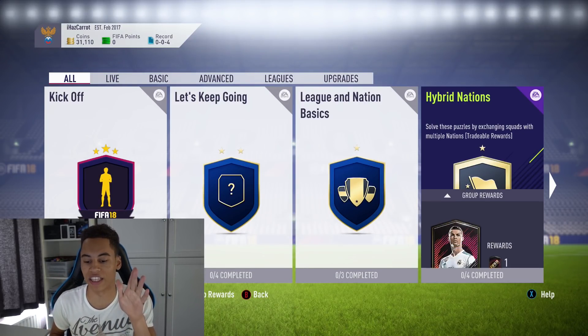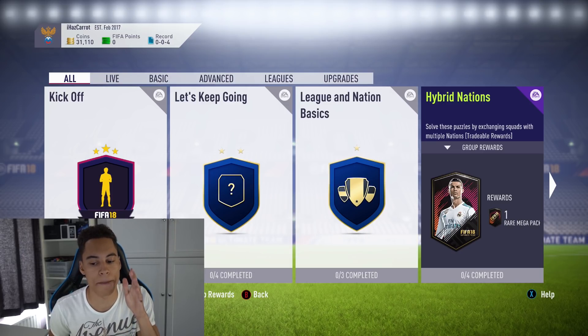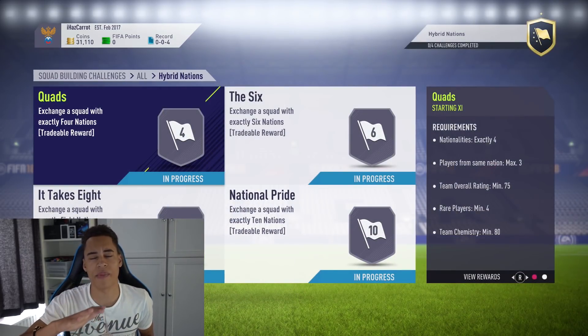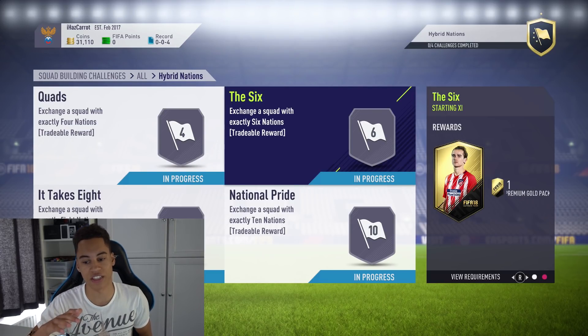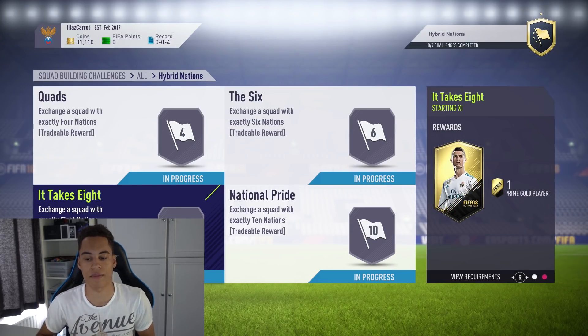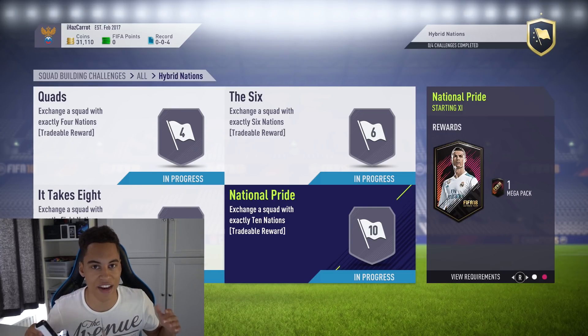Welcome back to our brand new video. Today I'm going to show you how to complete the Hybrid Nations Squad Builder Challenge on FIFA 18 Ultimate Team. Overall you get a rare mega pack reward, and from each of the four individual challenges you get a premium gold players pack, another premium gold pack, a prime gold players pack which is a 45k pack, and also a mega pack to end off.